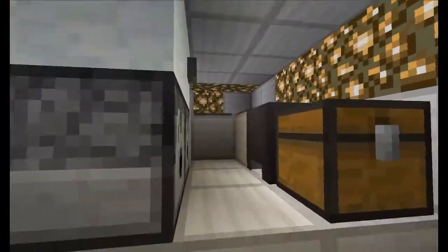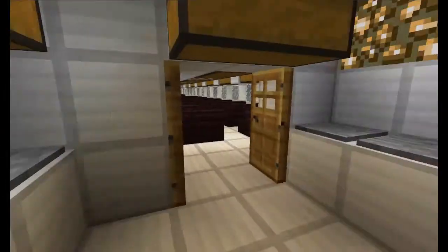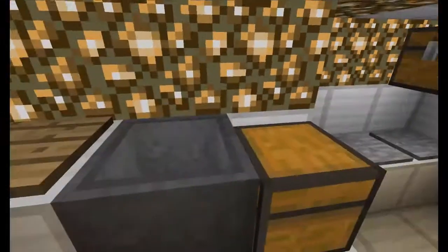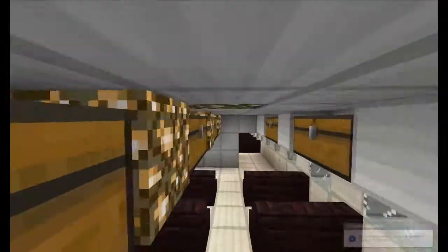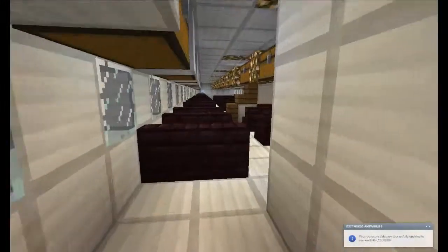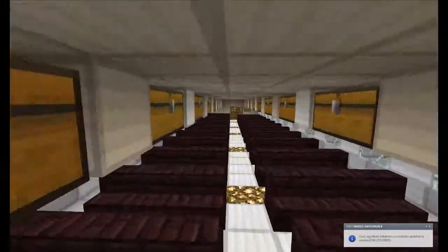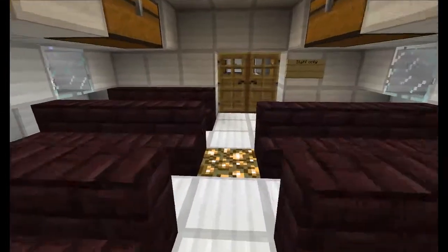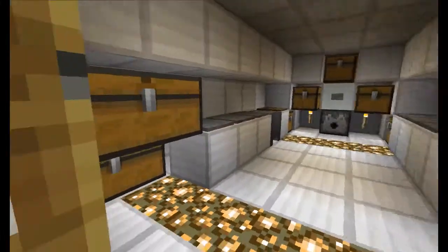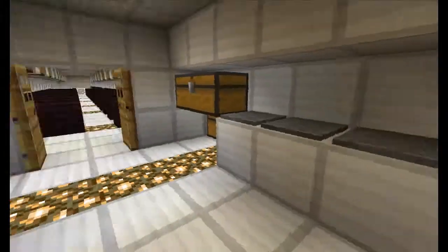All the way in the back we've got a big kitchen with a fridge. We've got counters. We've got everything you want. So if we go up here, in the back we've got just normal places for passengers — three seats on each side. On the very back we've got a big kitchen, some chests, a fridge, normal stuff.